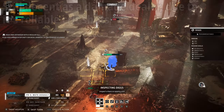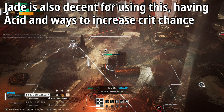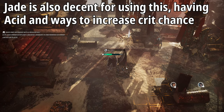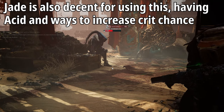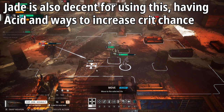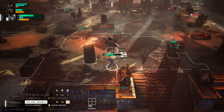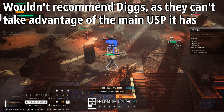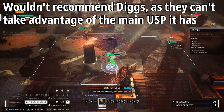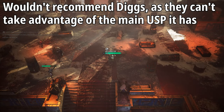Just because this is perfect for Elvis doesn't mean it can't be used on other characters. Jade is actually a decent choice too, because she has access to acid shots as well as skills to increase her crit chance, making the crit damage more reliable — you could bump that up to 100 damage across every single target in the cone, which is a massive amount of DPS from a single ability use. The only character I would not recommend putting this shotgun on is Diggs, because Diggs doesn't have any abilities to deal with armor, which is absolutely essential later in the game when you need to strip armor to whittle down crowds efficiently.